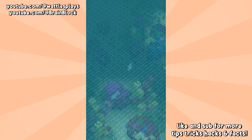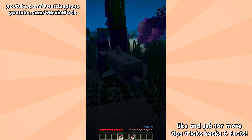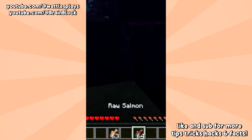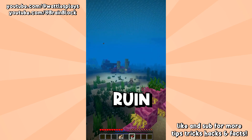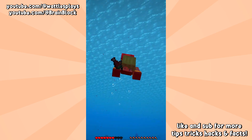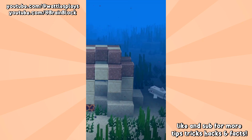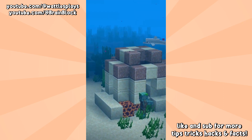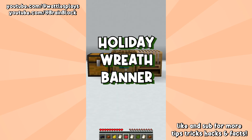Next time you're at the ocean in your Minecraft world, don't ignore the dolphins — they're pretty useful. If you feed a dolphin raw cod or raw salmon, they'll actually lead you to the nearest shipwreck, buried treasure, or ocean ruin. All you have to do is try and keep up and not drown. Maybe in the future this will be a great way to find sniffer eggs.